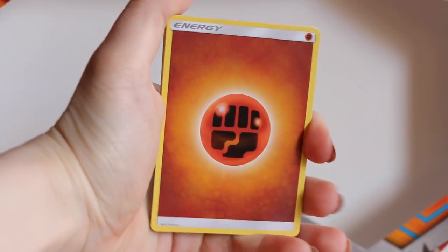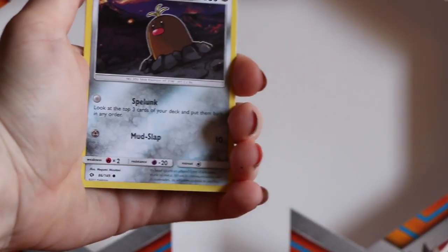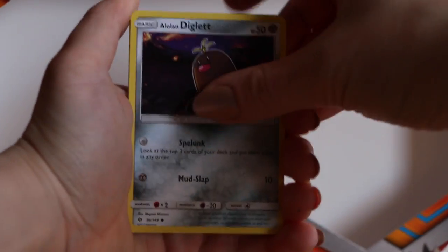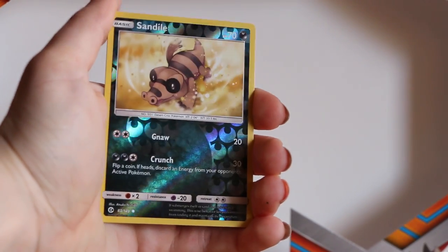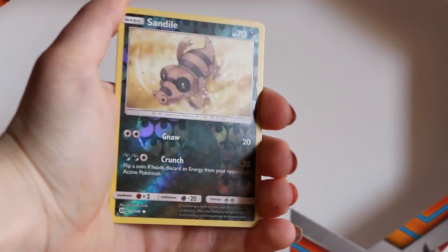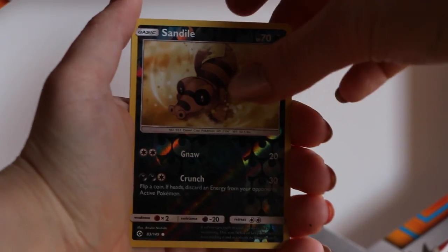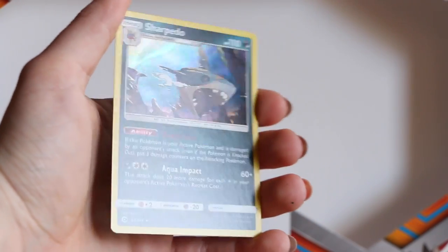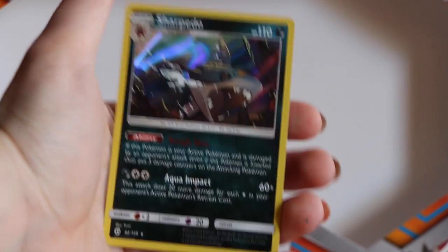Putting everything into this last pack guys. We got an Energy card to start things up, a Team Grunt, Metapod, Bounsweet, a Diglett — I really like that he has hair in this series — a Dratini, a Sandcastle. This card is really cool by the way. Are we gonna get something crazy? A Sharpedo — nothing too crazy but a Holo Sharpedo. Well, that is at least something.